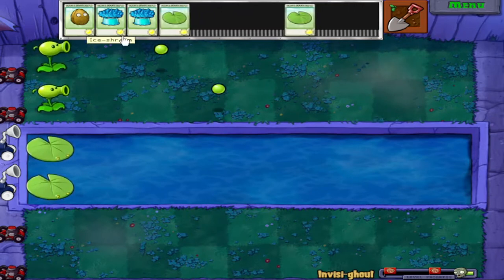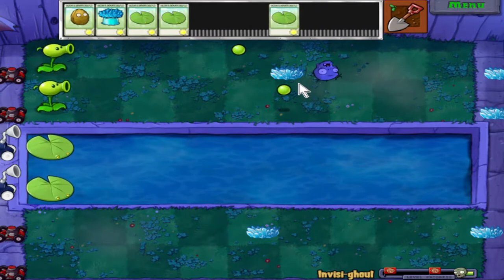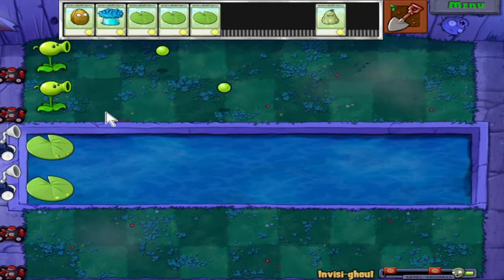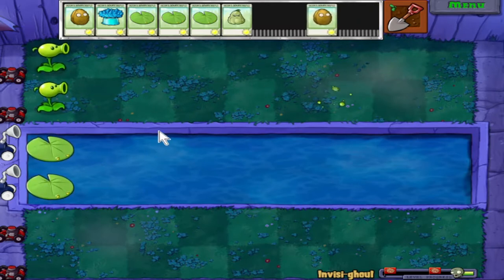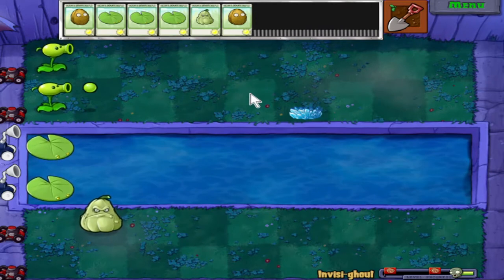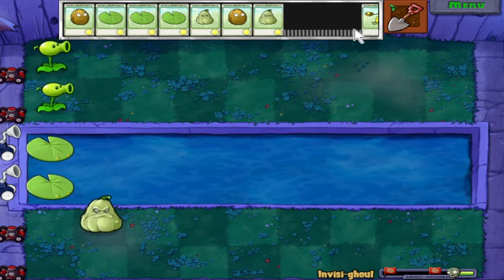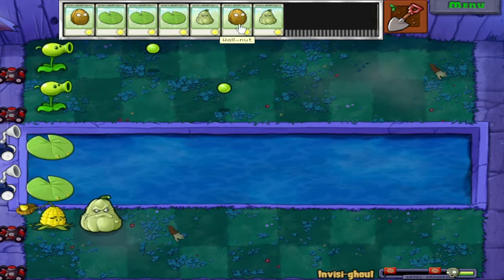This is annoying — the game is being extremely stingy with the attack plants that I get. Really? A furred lily pad? Are you serious? I'm gonna have to stall them even more. Where are all the peashooters? I kind of need a consistent attacker in every single lane, eventually. This is ridiculous. This is one of the reasons why the conveyor belt levels are my least favorite — because if the conveyor belt just says you don't get a plant... finally! And that's still not a great attack plant all by itself, but I guess that'll help a little bit.